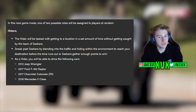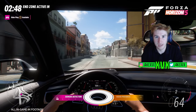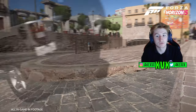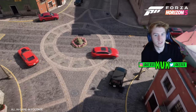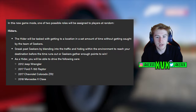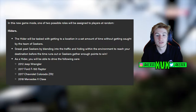In the new game mode, one of two possible roles will be assigned to players at random. Hiders: the hider will be tasked with getting to a location in a set amount of time without getting caught by the seekers — sneak past seekers by blending into traffic and hiding within the environment to reach your destination. As a hider you'll be able to drive one of four cars: a 2012 Jeep Wrangler, 2017 F-150 Raptor, 2017 Chevrolet Colorado, and a 2018 Mercedes X-Class. Not the fastest cars, which is worth noting because the seekers' cars are quicker.